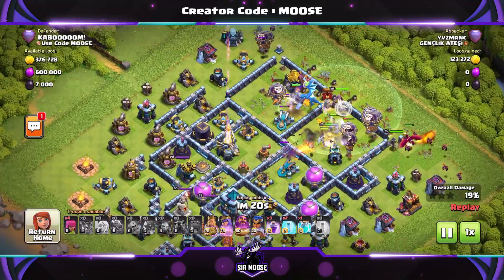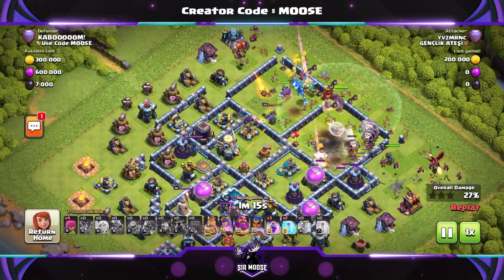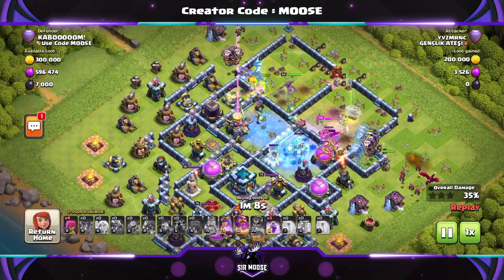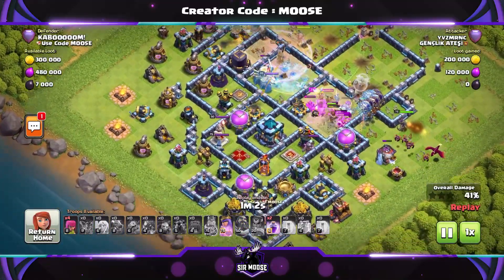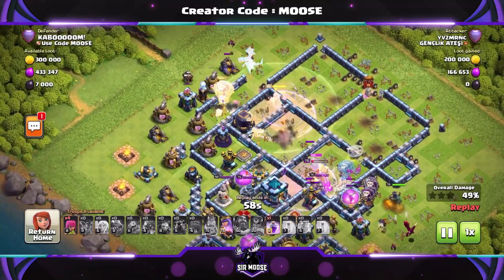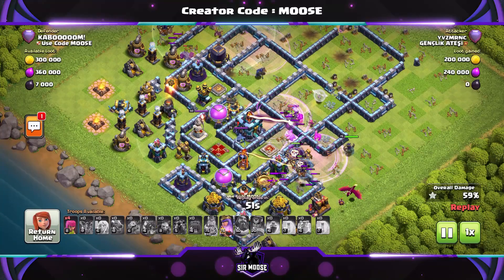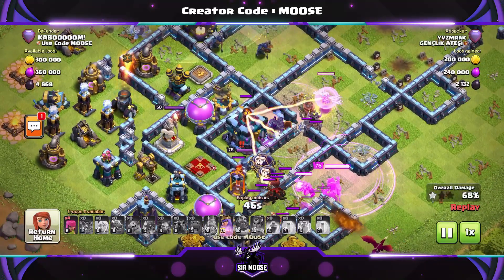A siege machine was used initially. I personally like to use a Battle Blimp and use the Grand Warden ability to protect it, getting it to the Town Hall from the opposite side of the base. Can they break through and take down the Town Hall? It's going to be close. This Town Hall position — I like it. Well positioned, with lots of compartments around it, and that's why people are struggling to get three stars.